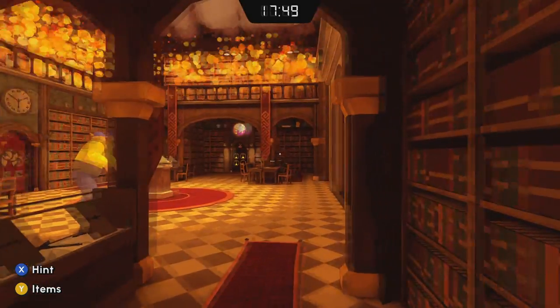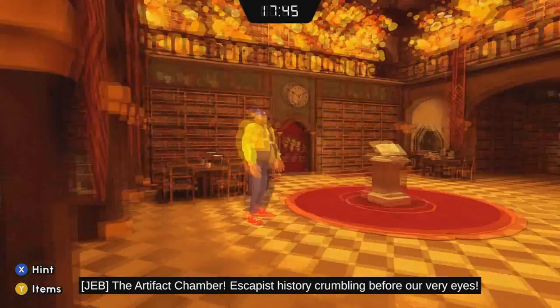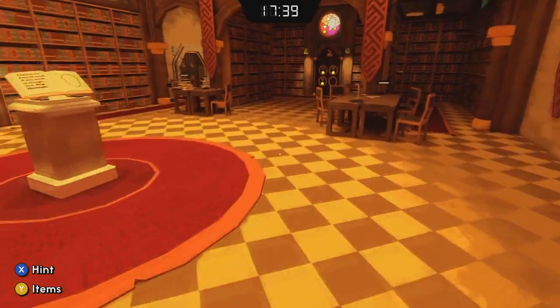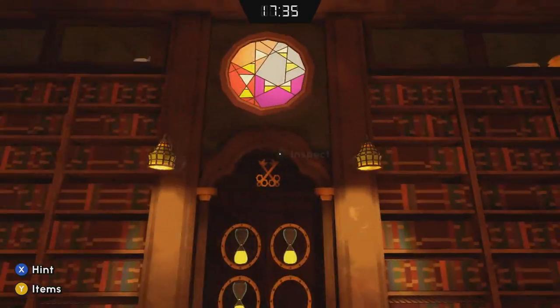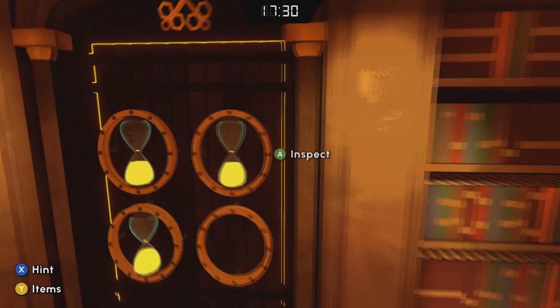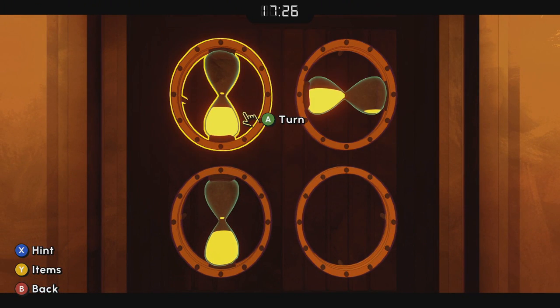So we're looking good. When you're done, those areas will collapse behind you. We found that hourglass, so let's come over here and use it on the door — you're going to want to mimic those hourglasses in the stained glass window.